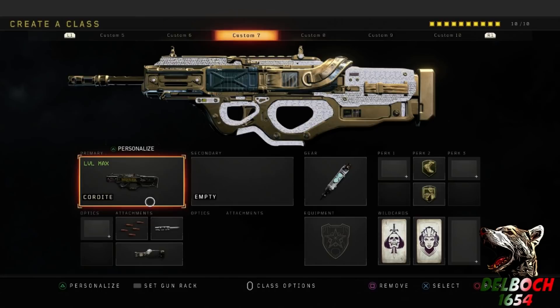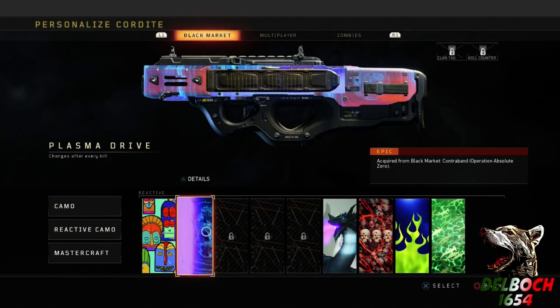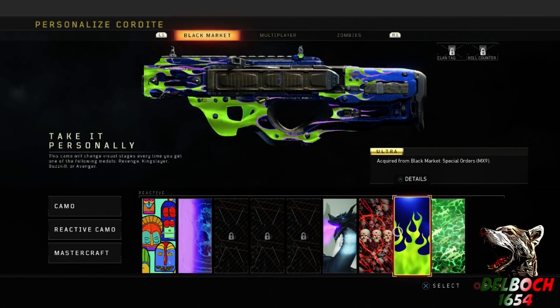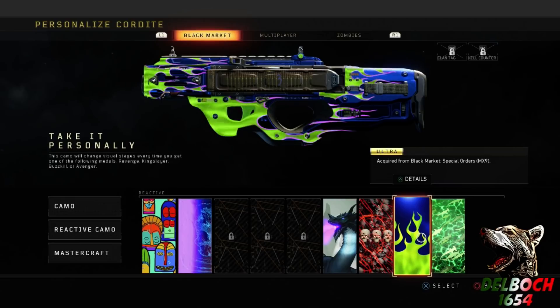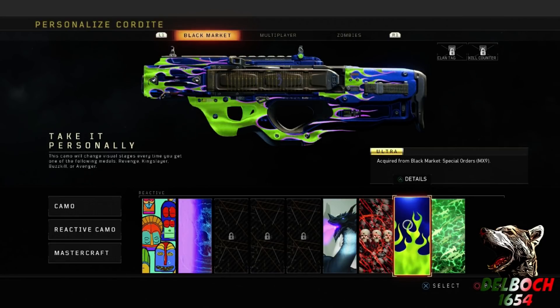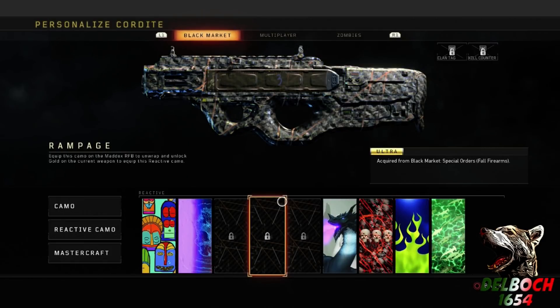For example, this one was only for the sniper. We also have the Plasma one, the Killathon, the Skull Crusher — that one's really sick — and Take It Personally, which is meant for the MX9. It'll say 'required from Black Market special orders: MX9,' and you can hit Details to see exactly what you need. But you can use them on any of the guns — snipers, handguns, anything.